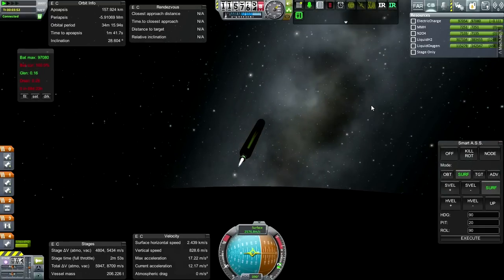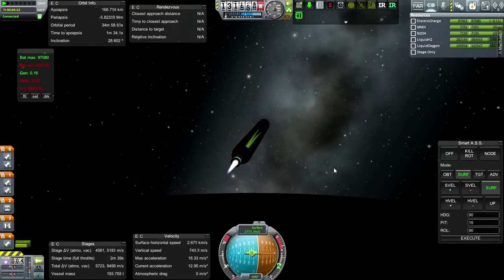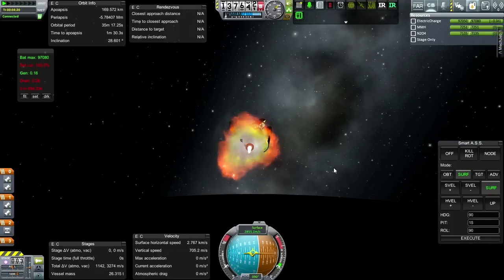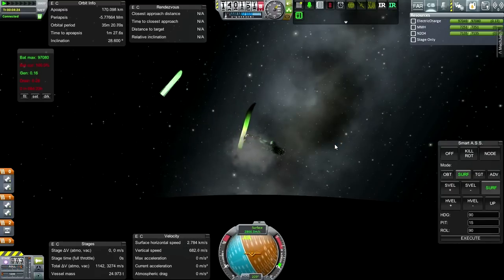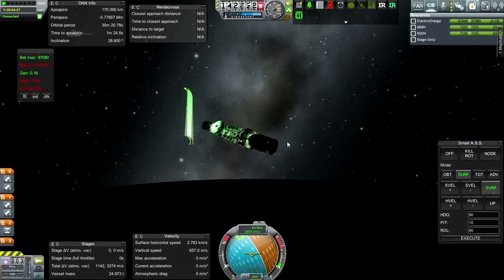The full delta-v includes the fuel on the station, which isn't really going to be used except for station-keeping - it's got one kilonewton station-keeping rockets. Once it stabilizes I'll try to release the fairings - we really need to dump them. Let's try - fairings go - oh! That is a launch failure on fairing separation.